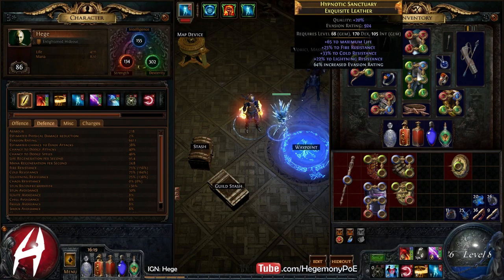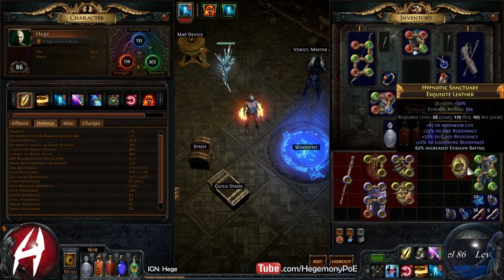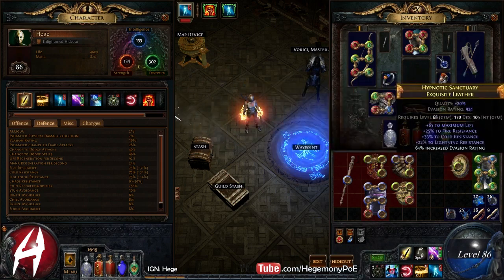This chest is new — it has Life, Tri-Res, and some Evasion. We're going to be replacing this very soon, so if I remove this, you'll see my Resists are really close to where they need to be for using a Resistless chest.